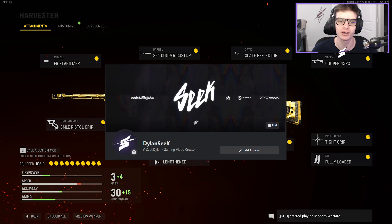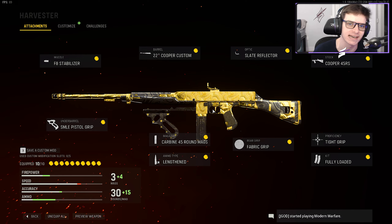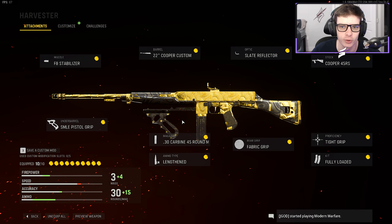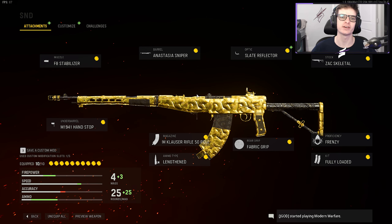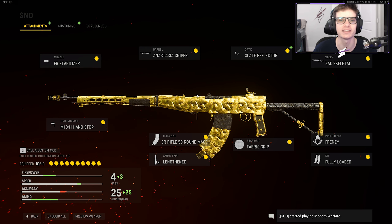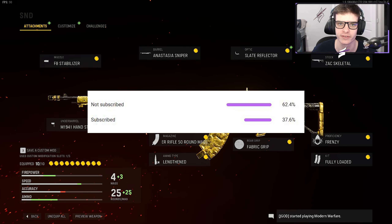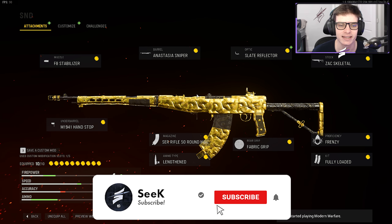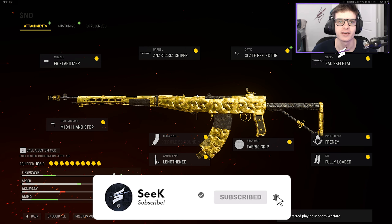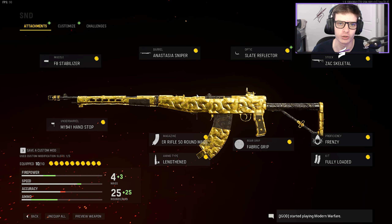Anyway, we are rocking the Cooper Carbine and the Automaton today. Here's the class setup for the Cooper and here is the class setup for the Automaton. I hope you guys enjoyed the video. According to my YouTube, 62% of you currently watching the videos are not subscribed to the channel. If you're part of that 62%, please consider hitting that sub button - on the road to 100,000 subscribers. With that being said, let's hop into it.